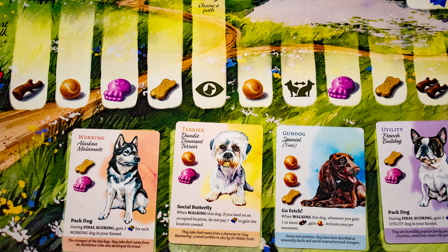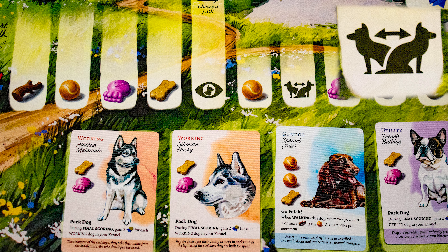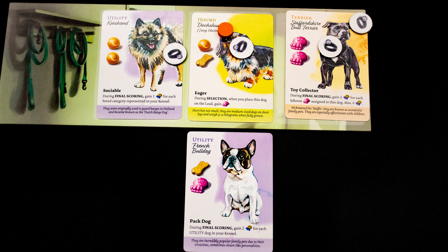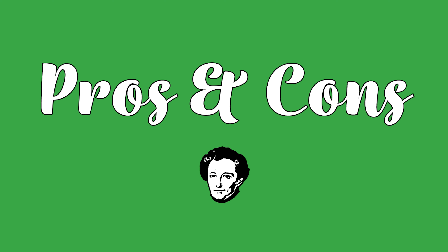Most spots will gain you resources and points, but this one lets you draw two cards and replace one of the dogs in the drafting pool with it, while this one lets you swap a dog in your kennel — so not currently being walked — with one in the drafting pool, losing its walked marker. Unless the action also includes this symbol, then gain two points for every dog you walk this turn and lose two points for each one unwalked.